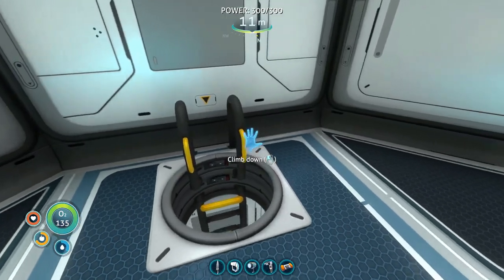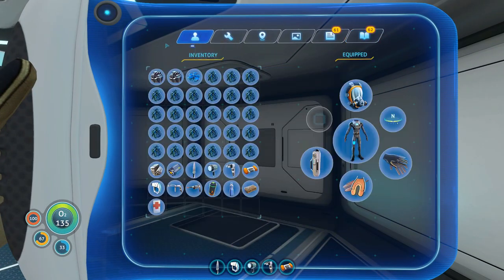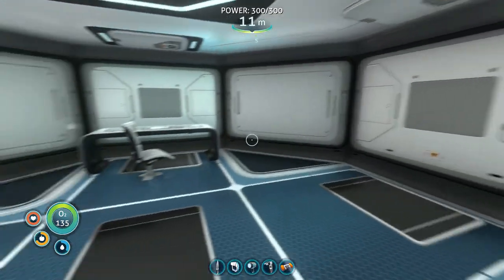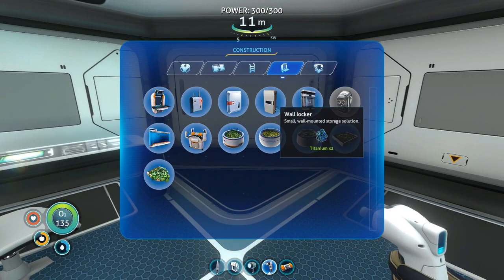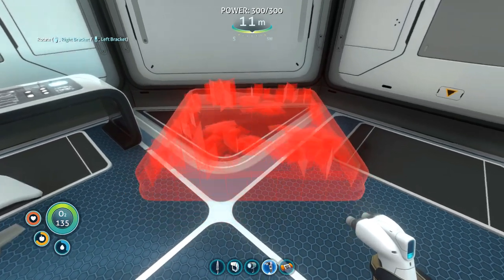Fiber mesh to make my bed — I'm going to need some creepvine samples. Do I have room in my inventory to pick those up? No, because I've got all this titanium. Let's see what we can build up here that's going to burn some titanium. We could build an interior grow bed and plant a bunch more food in here.